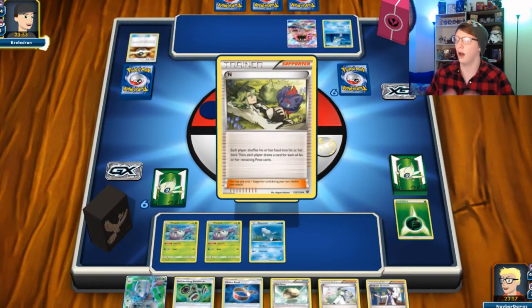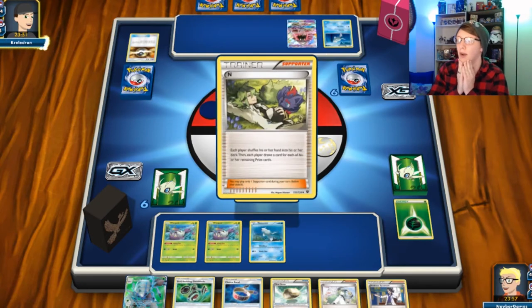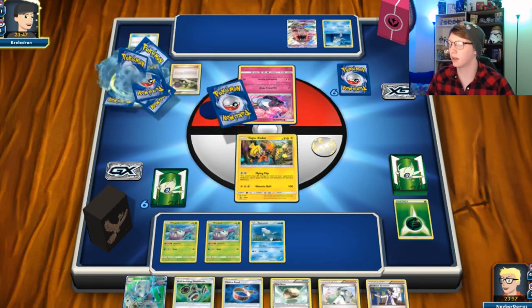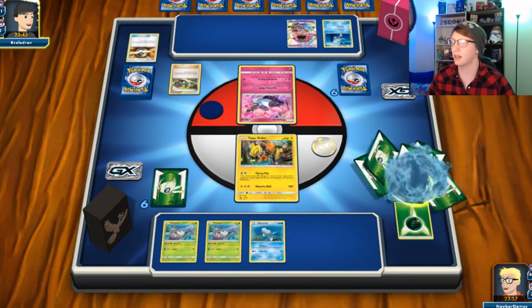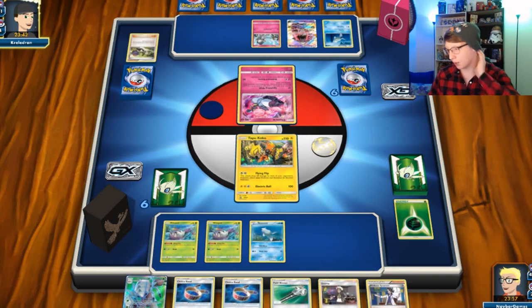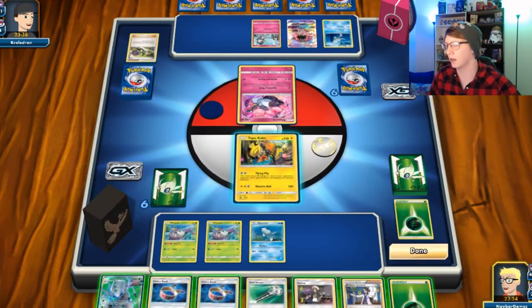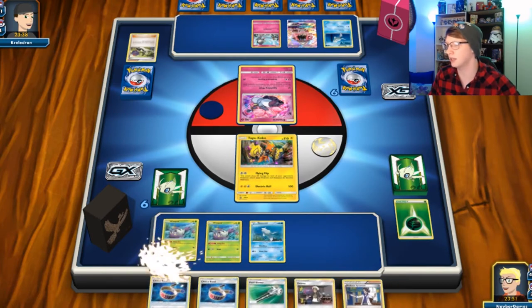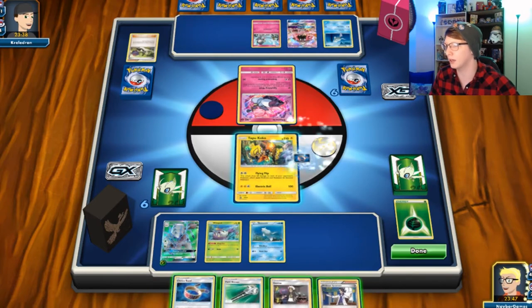An N — okay this isn't good, N's not what I wanted to see. Could be worse. Come on, don't give me a dud hand — hey, I will take it! So we're gonna do this, I am gonna get that first attack. We'll go ahead and throw you here.